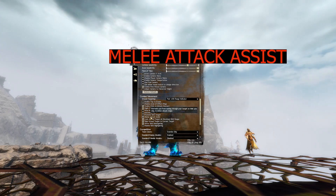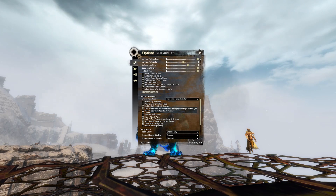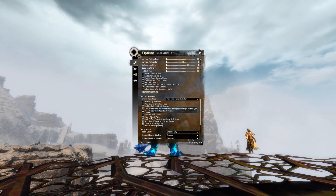Marriages allow you to walk through enemies if you're on market. This can help you with positioning and movement.